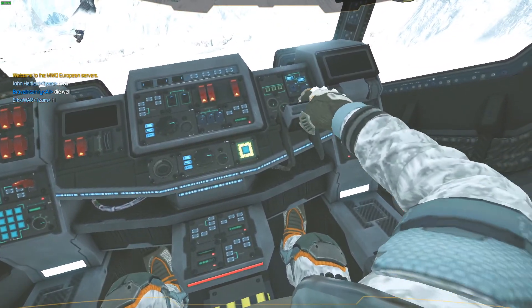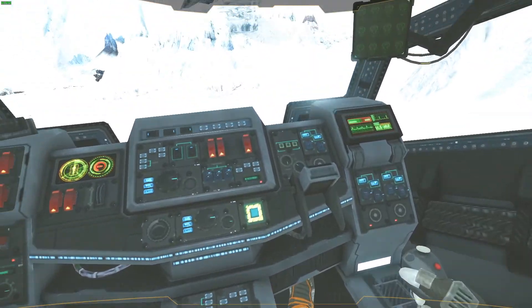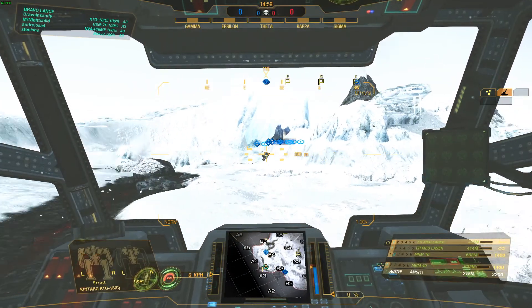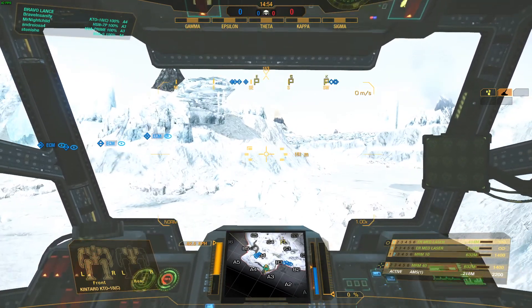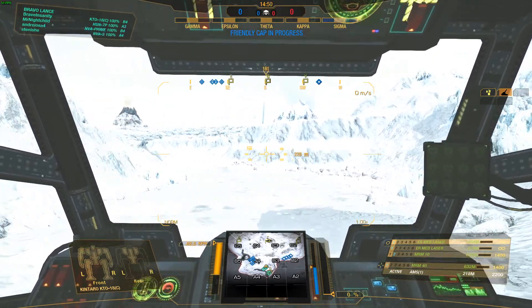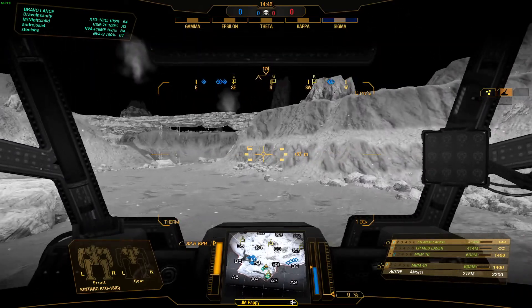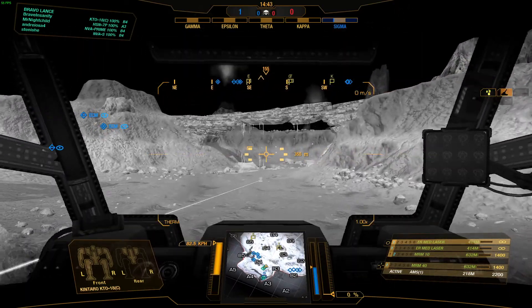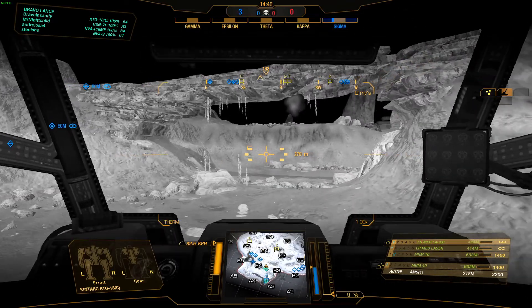Alright, we're heading to the Hibernal Rift for a Conquest. Reactor online, sensors online, weapons online. All systems nominal. Visibility is not spectacular. Capture and hold the resource points, stop any bomb files that get in your way. I'll grab that — whoa, whoa, easy, watch where you're shooting there pal.